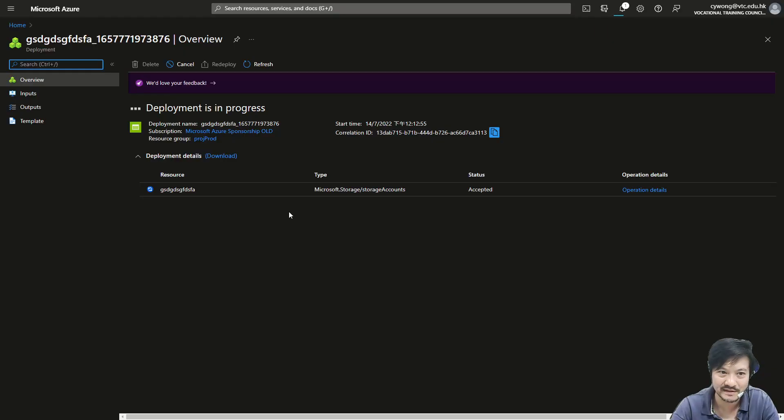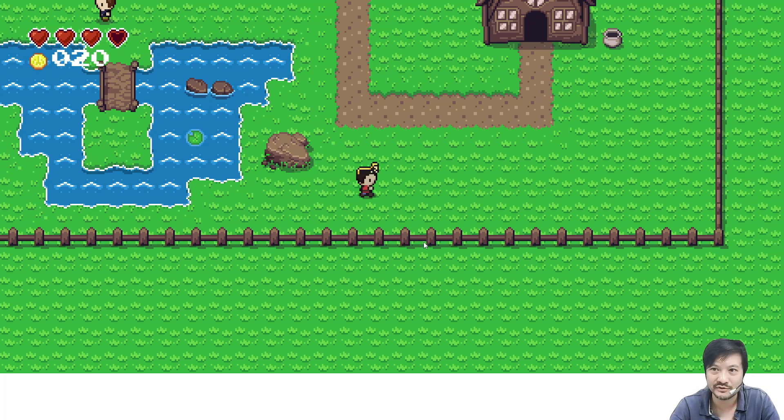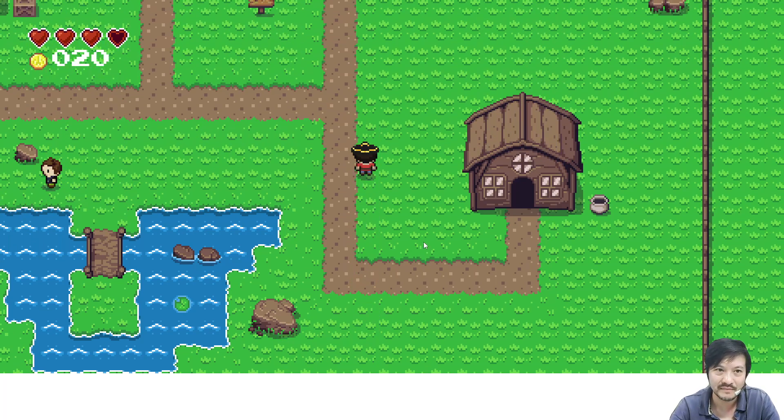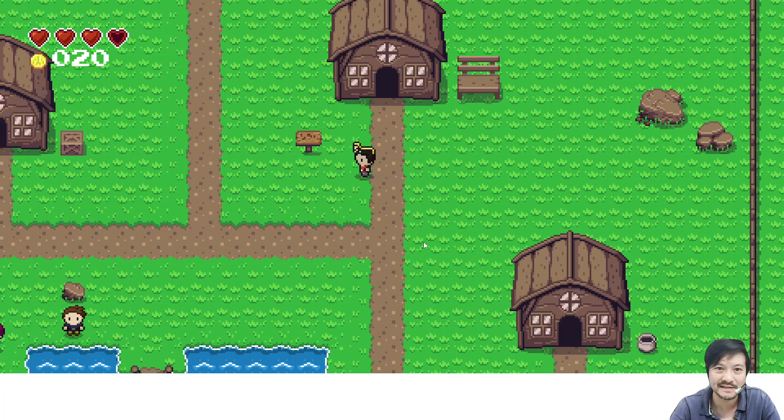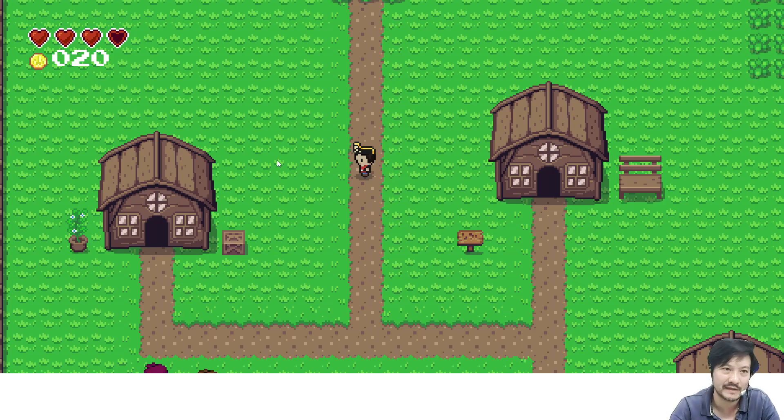Let me check my storage account — it's still creating. Behind the scenes it will run the unit test after two minutes. If I really finish the task, the coins will increase.